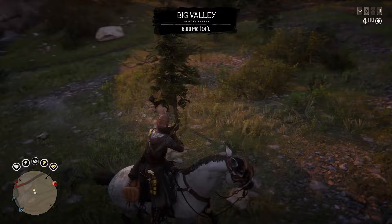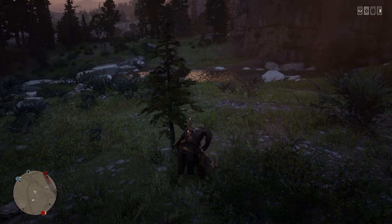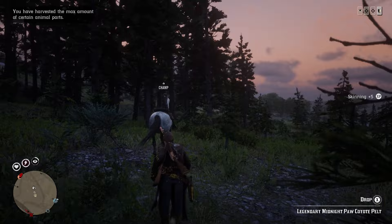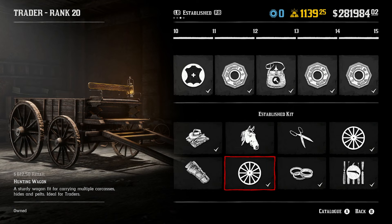Tip 20: To build your honor really quickly, just go hunting. It's easily one of the most efficient ways to gain honor in the game. Tip 21: Whenever you leave the game with animal carcasses on your horse, they will despawn, making all of your hard work pointless. To negate this, get a hunting wagon, because it acts as permanent storage for all your carcasses and they won't despawn until you remove them.